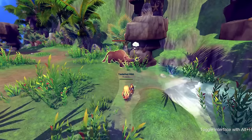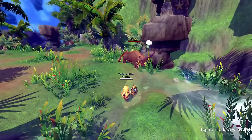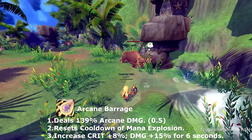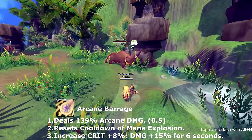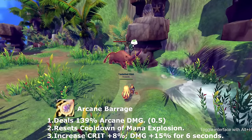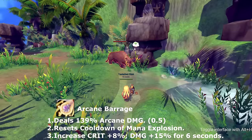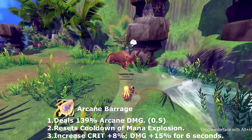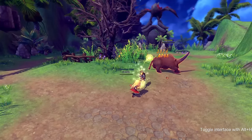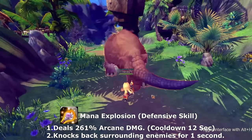Time for your full combo string. The final attack in that combo string is called Arcane Barrage. Arcane Barrage resets the cooldown of one of your skills and also adds a buff: increased crit rate by 8% and increased damage by 15% for six seconds. The skill it resets is called Mana Explosion.